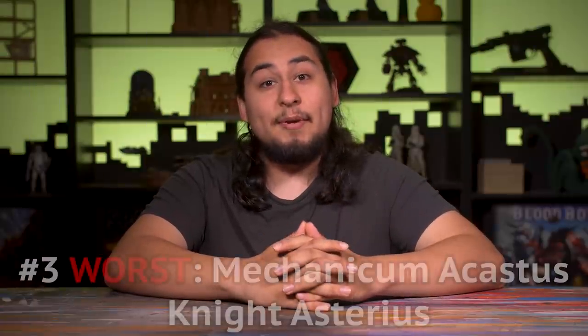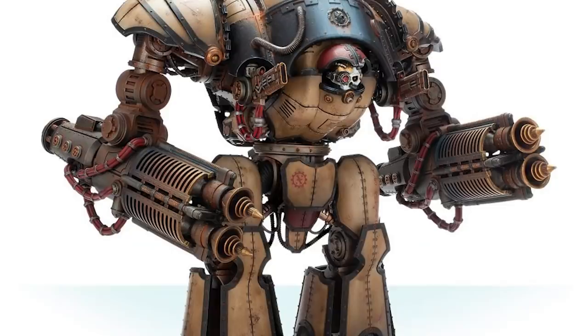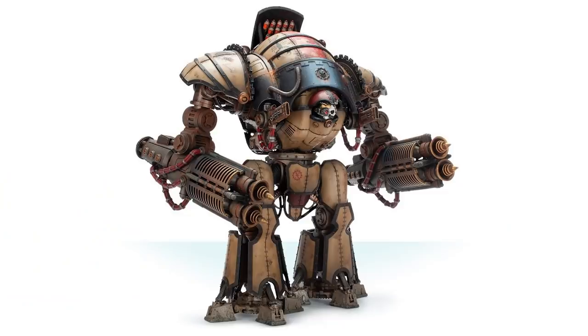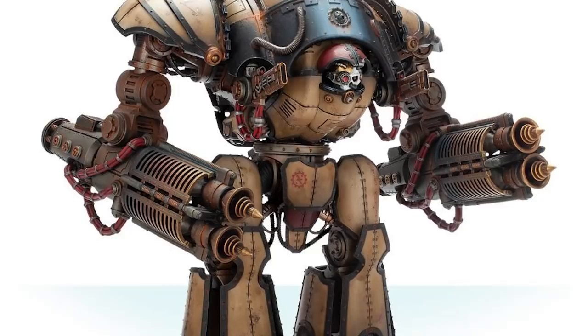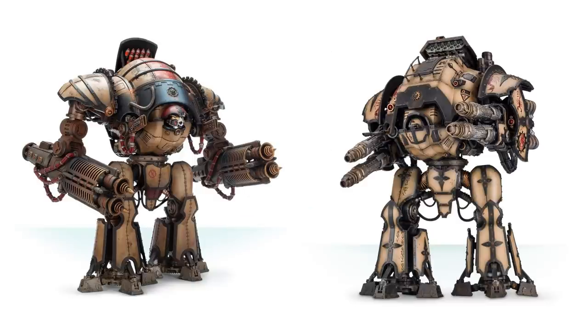Number three — this one's a mouthful: the Mechanicum Acastis Knight Asterius. This model reminds me that bigger is not always better, and it is bigger in all the wrong areas. The biggest flaw is what the heck is going on with the guns — it looks like a five-year-old carrying a gallon of milk in either hand. It would look so much better if the guns were smaller and not dangling off puny little arms. Proportions make a big difference, and gigantic guns on a pinhead looks kind of dumb. All of these things are completely fixed on the Acastis Knight Porphyrion — it's the same thing but better. The guns are integrated well into the body section, not dangling on little arms. The two big guns on the Asterius really irk me and make the thing feel out of scale.